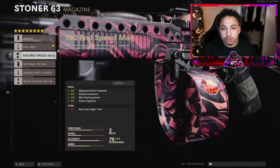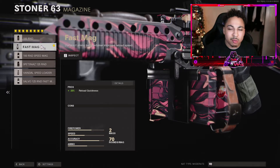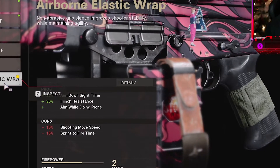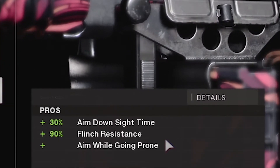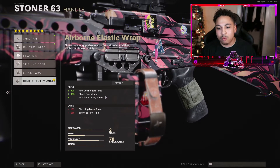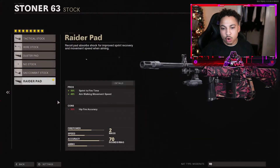The ammo the gun automatically comes with is going to be enough to get the job done. Of course, if you want, roll Scavenger as Perk 2 and you'll be picking up ammo as you go. Swinging over to the handle, I'm using the Airborne Elastic Wrap — we get a 30% increase to aim down sight time, which helps since the gun is naturally slow on ADS, plus a 90% increase to flinch resistance and aim while going prone. We lose a bit of shooting move speed and sprint-to-fire time, but I wouldn't worry too much about it.